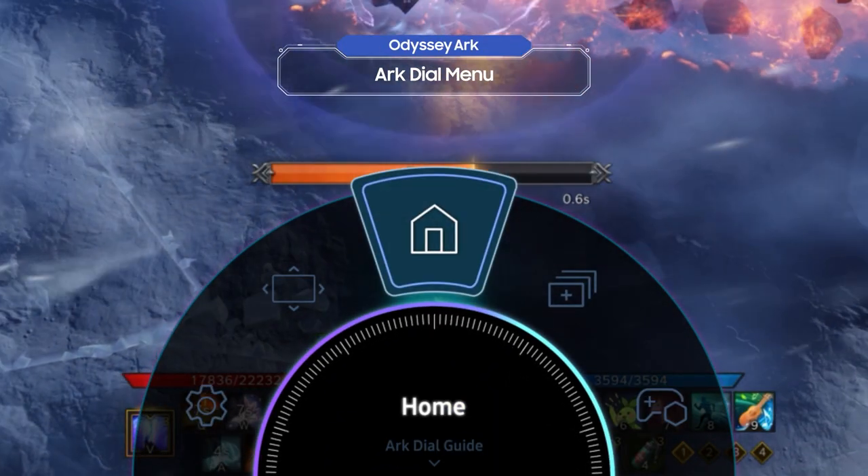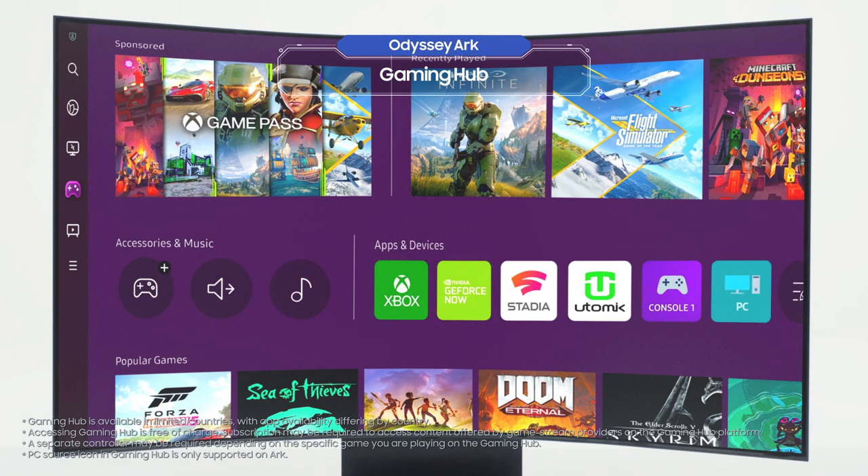Try selecting Home on the menu. That's the Odyssey Arc's home screen, the Gaming Hub.